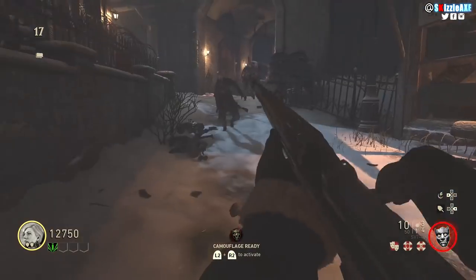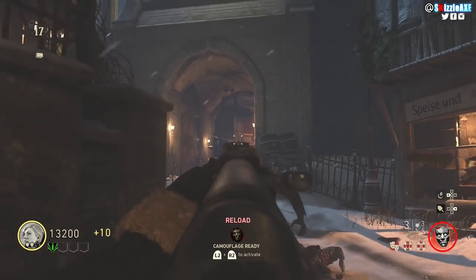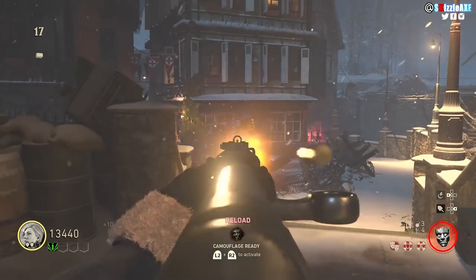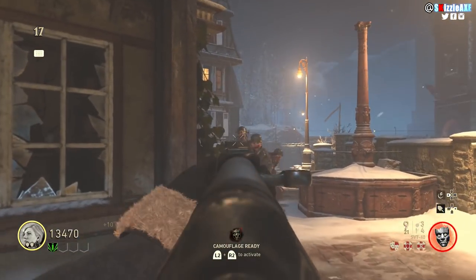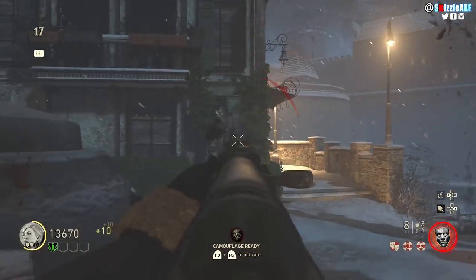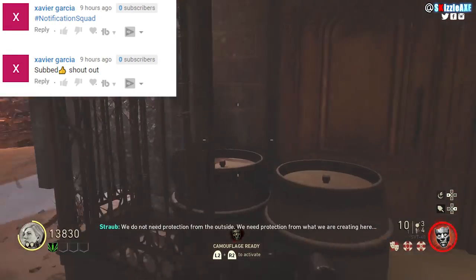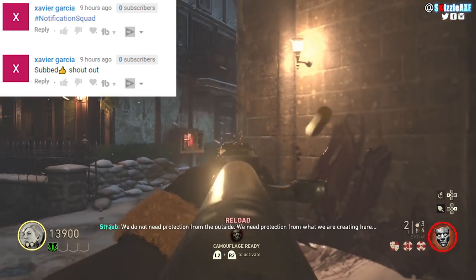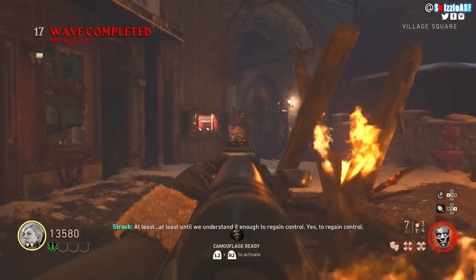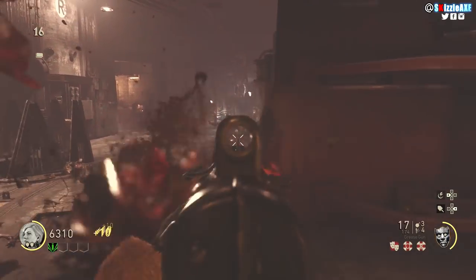In Black Ops 3 you had to rank up each gun individually for attachments. In this one, your overall rank unlocks attachments across all guns. For example, one gun required me to be rank 43 to unlock its last attachment. If I'm rank 9 and I want quickdraw on a gun, quickdraw unlocks early so it's available on all guns at that rank. At rank 45 you'll have all gun attachments unlocked. I personally liked ranking up each gun individually in Black Ops 3, but I feel like this is going to be a great year for zombies.